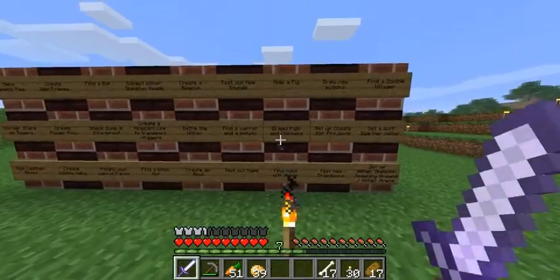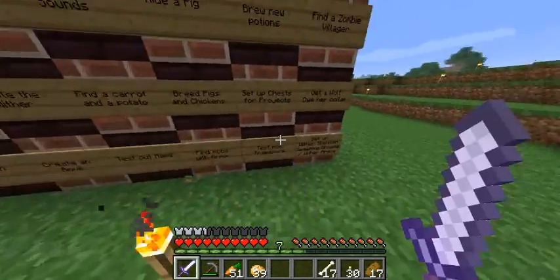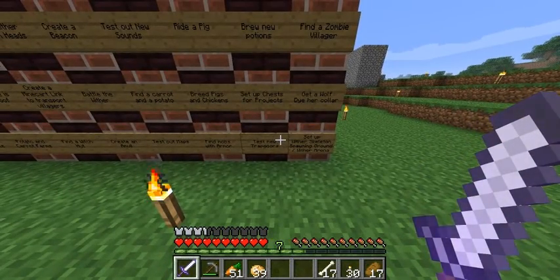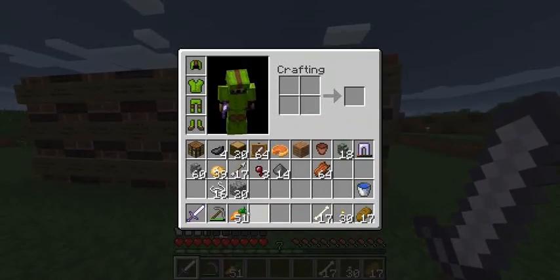Test out maps is what we're going to do next. Breed pigs and chickens — no. Ride a pig — no. I've found some here but not on camera. Test new trapdoors — no. I haven't done any of that yet. Let's just take off what we have done.